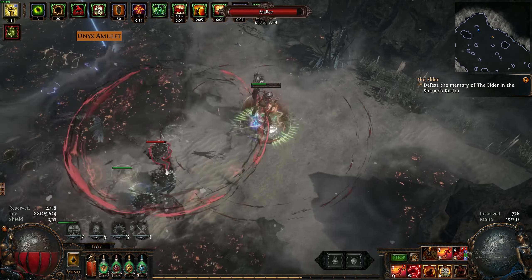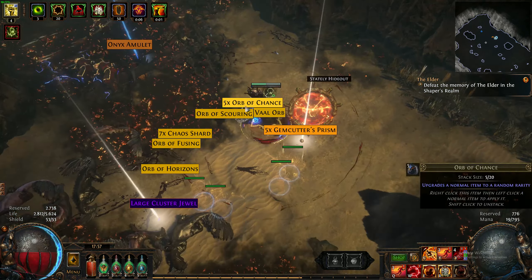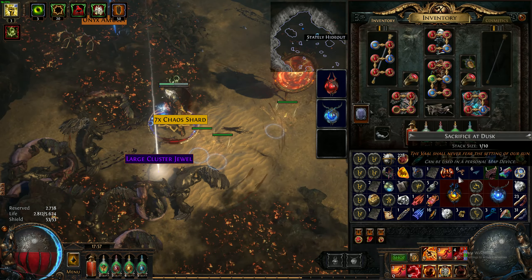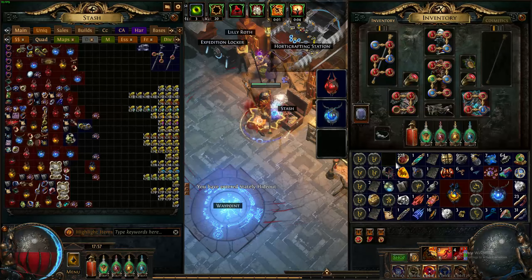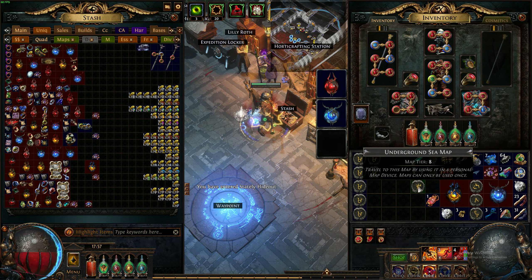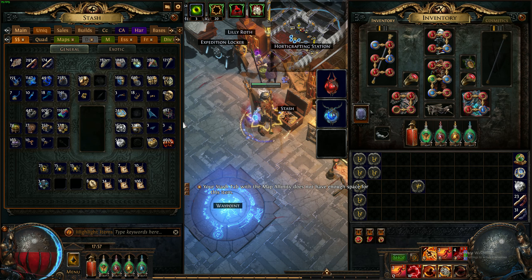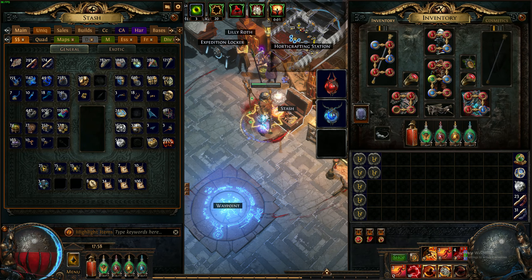Let's crack open the Delirium — kind of crap rewards but a good amount of Simulacrum splinters. That's basically it; that's how I run my maps right now. I do have a lot of other low-tier strategies that I use, but this is one of them.